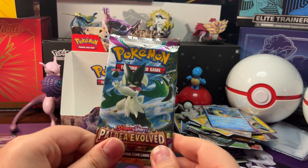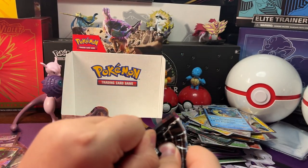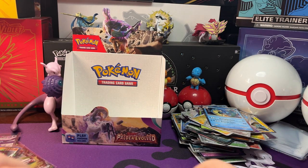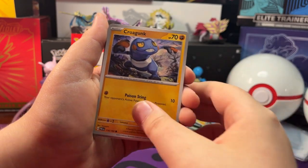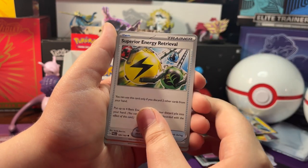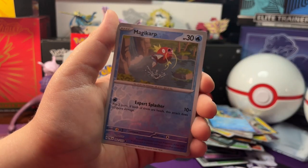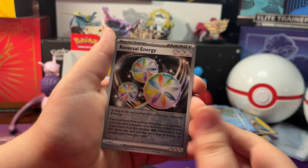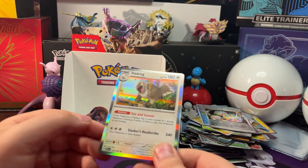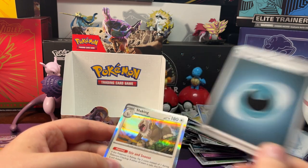Now let's open up our next and last pack of Paldea Evolved. We got Cufant, Croagunk, Cedardle, Delibird, Bramble Gas, Superior Energy Retrieval, Soda Widow. Reverse Holo Magikarp, Reverse Holo Energy. Holo Sleeping — Fighting Energy behind it, Dark Energy.